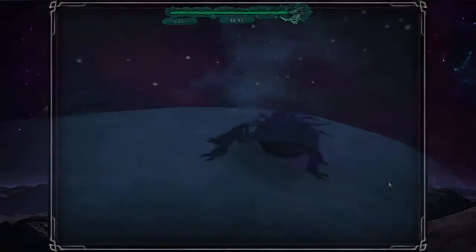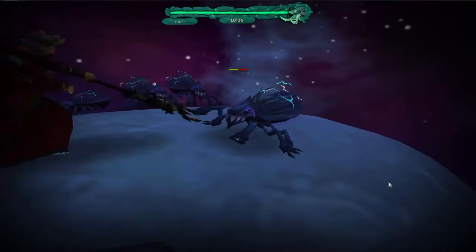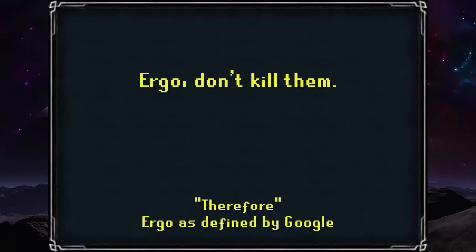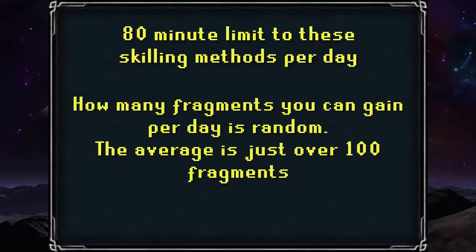I don't have much information on the Tuska Parasites, but from what I've heard from various sources, they aren't great for experience or fragments, so you'd probably be better off doing agility quills for fragments and slayer tasks for slayer experience. You are only allowed to use these skilling methods for about 80 minutes before being barred from them for the remainder of that day. Since fragments are found randomly, how many you receive each day is also random.